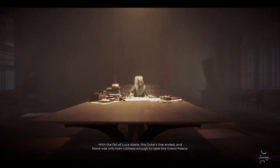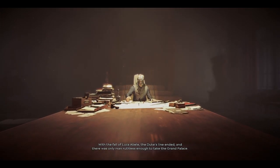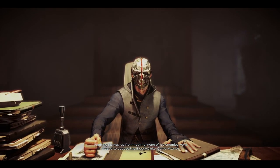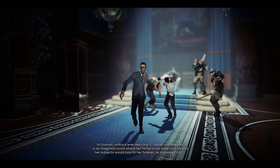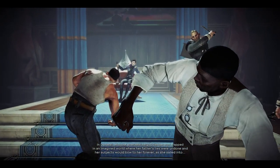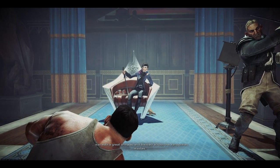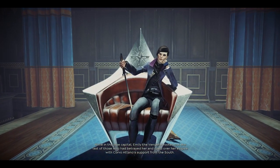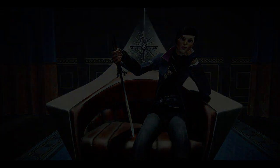So we got a very short slideshow. With the fall of Luca Abel, the Duke's line ended, and there was only one man ruthless enough to take the Grand Palace — fighting his way up from nothing, none of his enemies around to oppose the bloody Duke, Corvo Atano. In Dunwall, without ever realizing it, Delilah was trapped in an imagined world as she sailed into war with her great armada. While in the true capital, Emily the Vengeful rooted out the last of those who betrayed her. Very short, I guess.